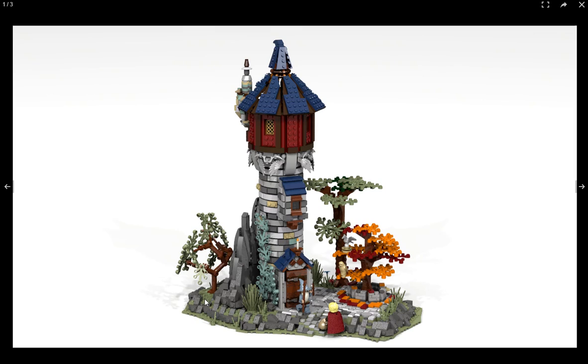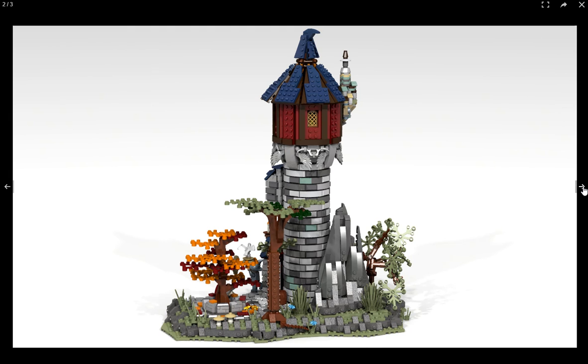I do like the landscaping here as opposed to the last build, which was extremely plain. There's a big rock outcropping in the back, trees, and this one really interesting tree with all of the Technic pieces. There are rocks, and it looks like it's inside a garden. This build only has three pictures — front, back, and a closer view of the rock outcropping — so you don't get much detail.